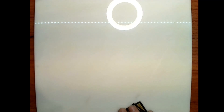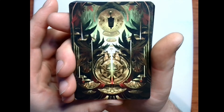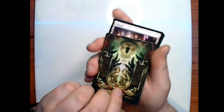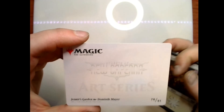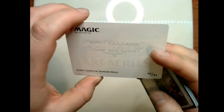Last but not least, our final pack. Let's check out that art card — I have no idea what this is; I honestly don't even know if I've seen it before. This is Jetmir's Garden by Dominic Mayor, number 76 of 81. Very nice.